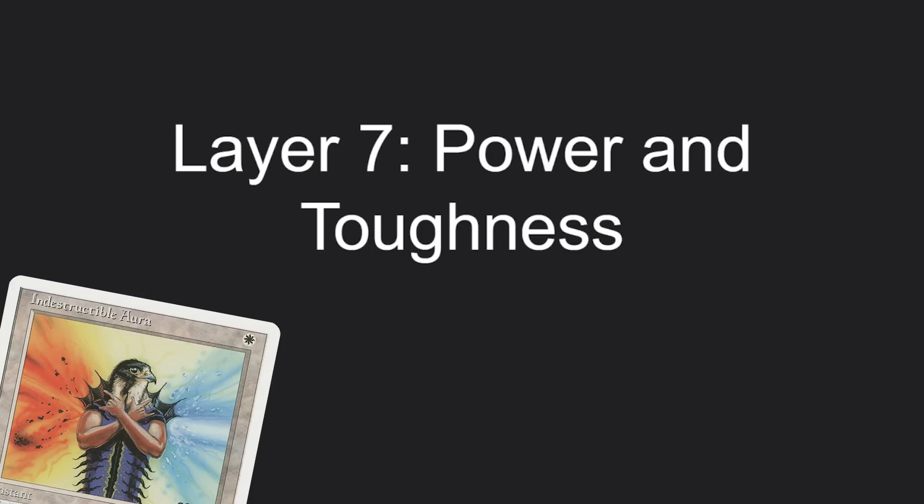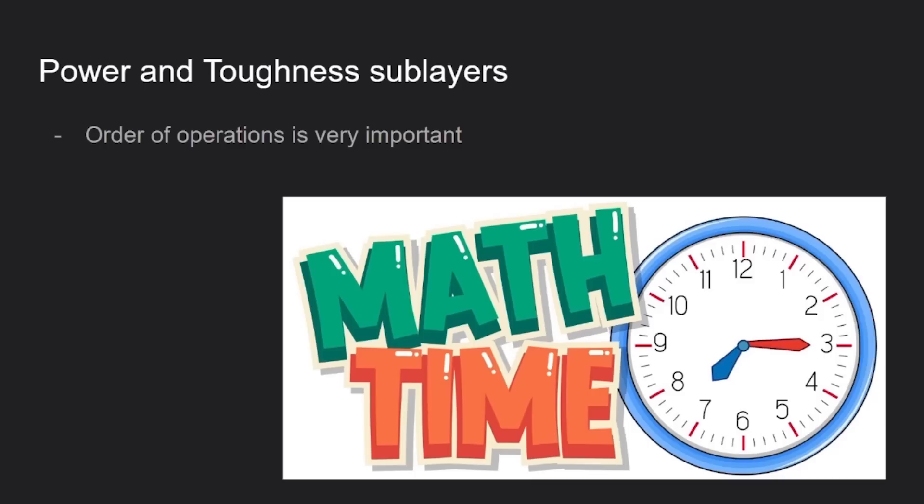The layer you're going to use most often is layer seven, which is calculating a creature's power and toughness. You summon creatures and use them to kill your opponent — you're going to have to figure out what those numbers are.